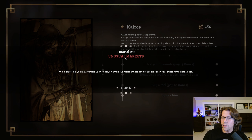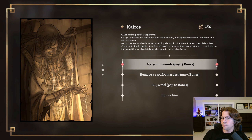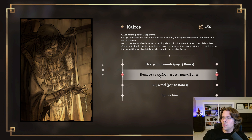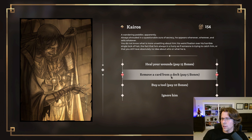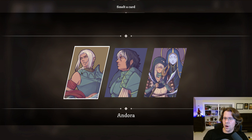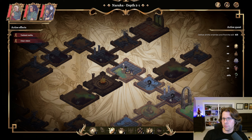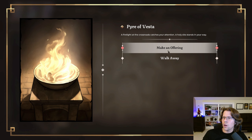We still had another tutorial left to do. While exploring, you may stumble upon Kairos, an ambitious merchant. He can greatly aid you in your quest for the right price. I have this currency as bones, and I can heal my wounds, remove a card from a deck, or buy a tool. I'm not hurt at all, so I might just pay five bones to remove a card from my deck. Now I choose whom to remove it from — let's choose Endora. We'll remove 'Press the Attack.' This is the most basic attack card. It's not bad, but I have more specialized cards. Here I can make an offering or walk away — let's make an offering.